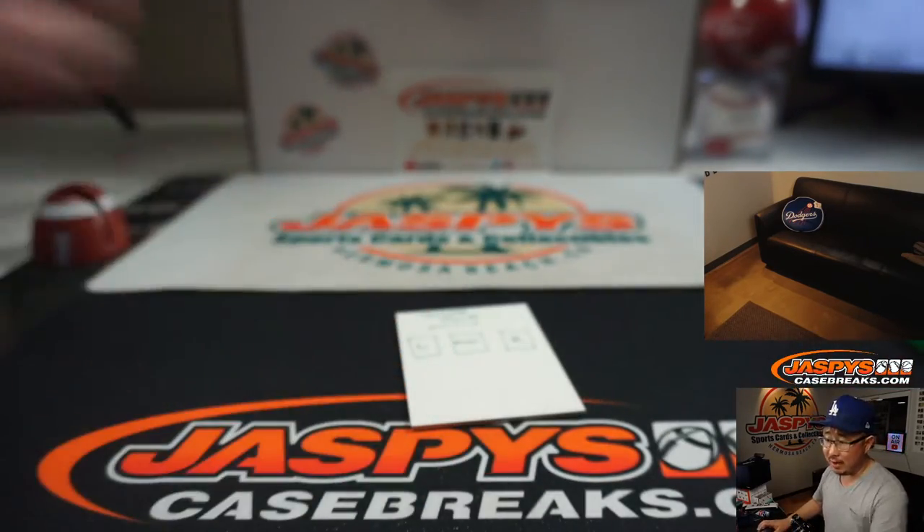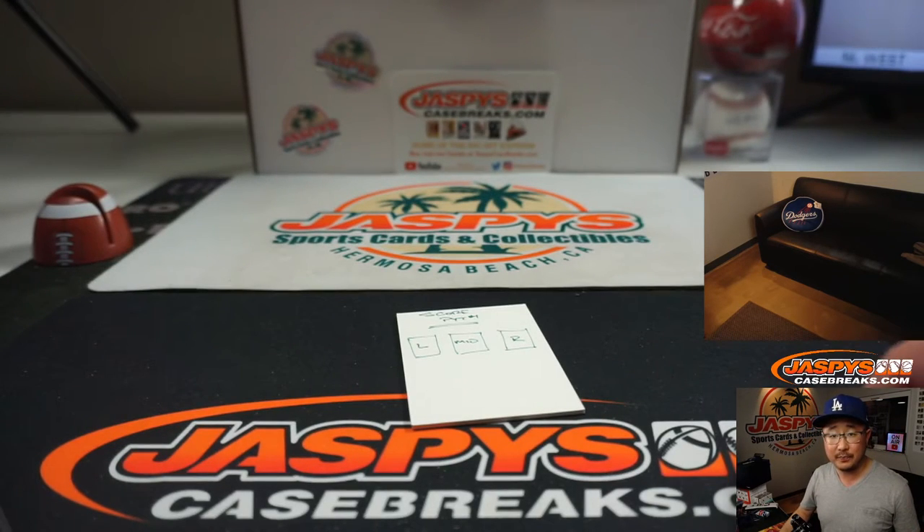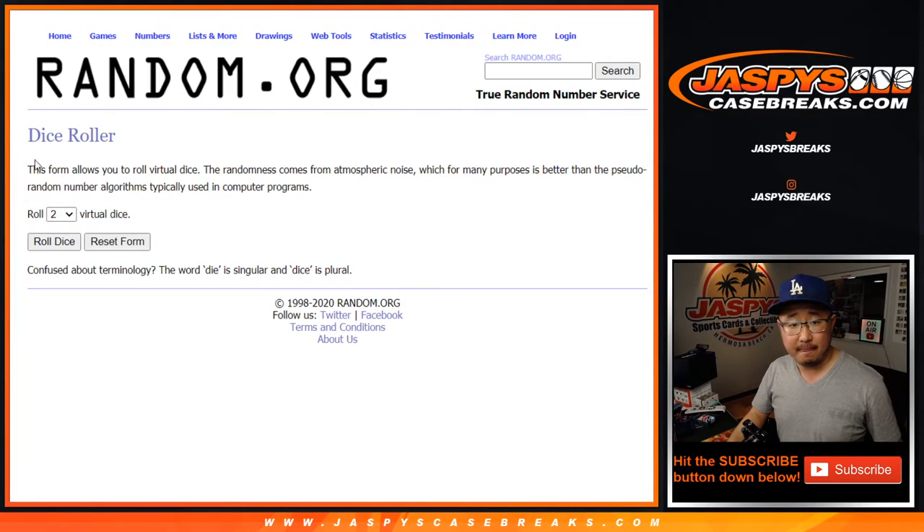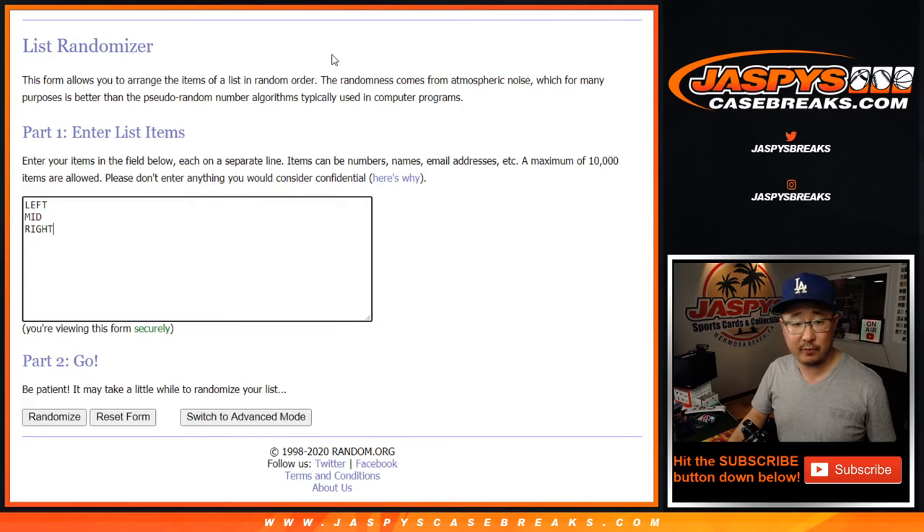So we're going to go left, middle, and right on the randomizer. Let's set up some blank lists — there's a blank list right there. So: left, mid, right. Let's roll it, let's randomize it.